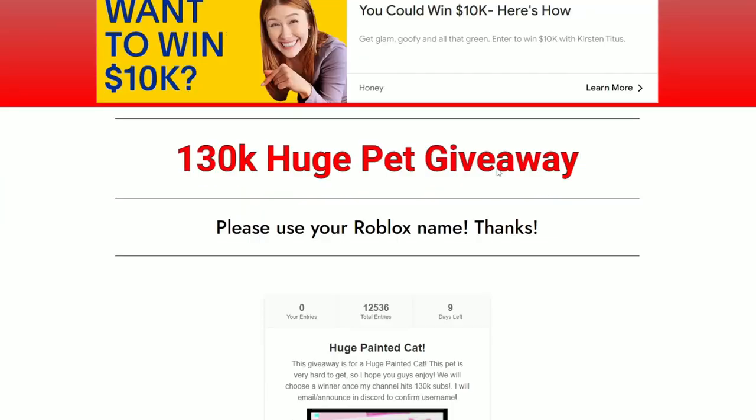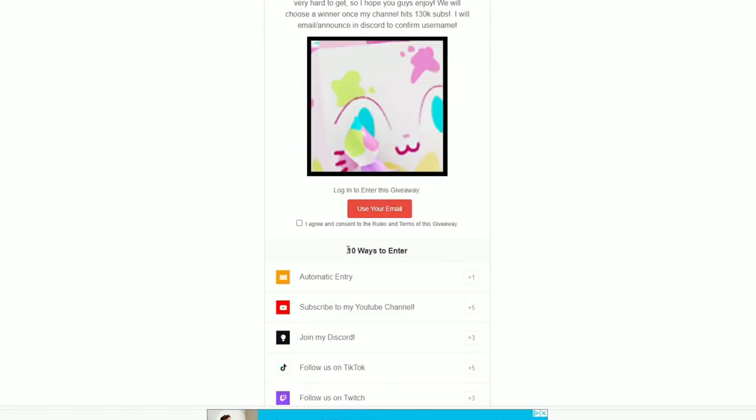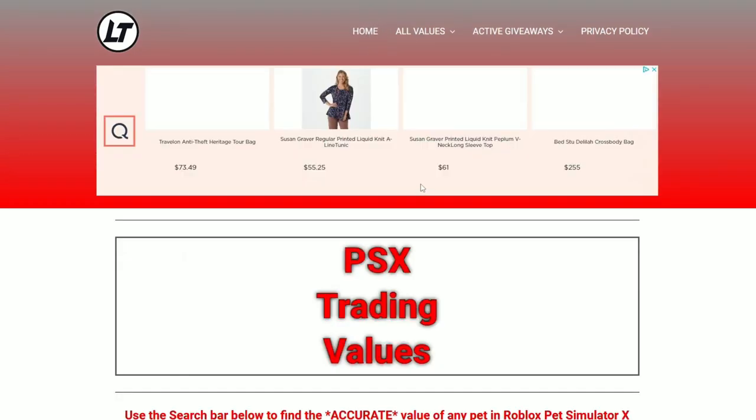Once you're on my website, go to the top right and click 'Active Giveaways' then 'Huge Pet Giveaway.' Once this page loads, scroll down and you'll notice the huge painted cat giveaway right on your screen — there are 10 ways to enter, make sure you do all 10 for the best chance at winning.